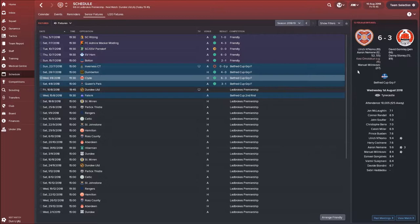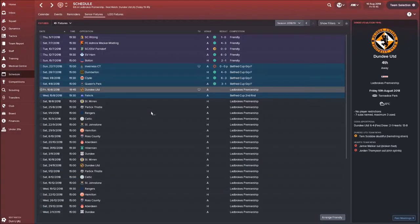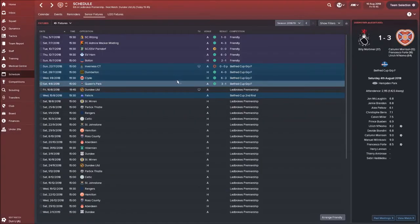Nameme got a hat-trick against Clyde and Milanovic scored as well, but the biggest issue is we conceded three against Clyde, who are a league-below side, which was a bit frustrating. We then played Queens Park - Callum Morrison, Francesco Forte, and Anomo getting the goals. They did score again, so I need to look into defensive issues. It was a defensive mistake by Alex Petkov.